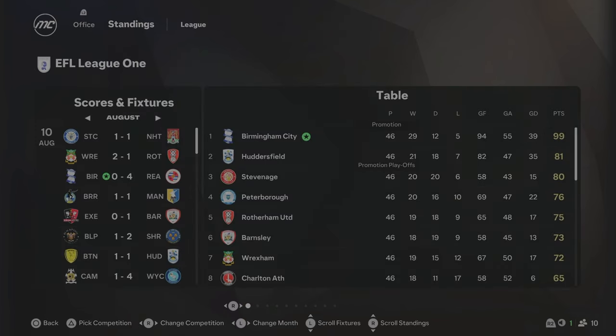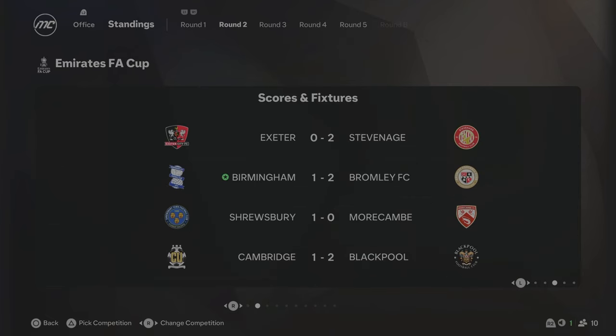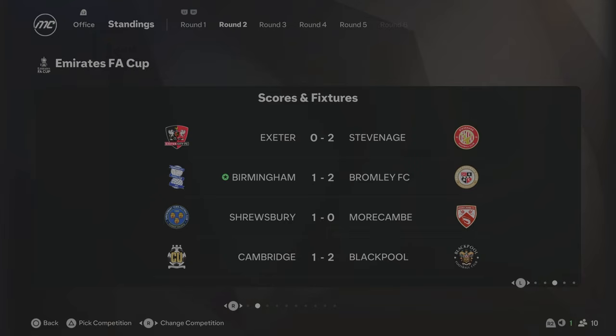We've come to the end of Season 1 and Birmingham City have been promoted to the Championship. We finish on 99 points, 29 wins, 12 draws, and only 5 losses throughout the whole season. They've managed to get the goal of Season 1, which was to be promoted, but they only went and won the League. First trophy of this Birmingham City rebuild, and it's come in Season 1. Unfortunately, we got knocked out by Bromley in the FA Cup in the second round, so we didn't do anything in the FA Cup this season.